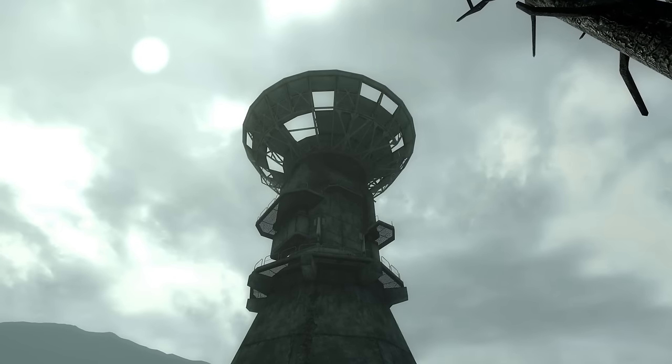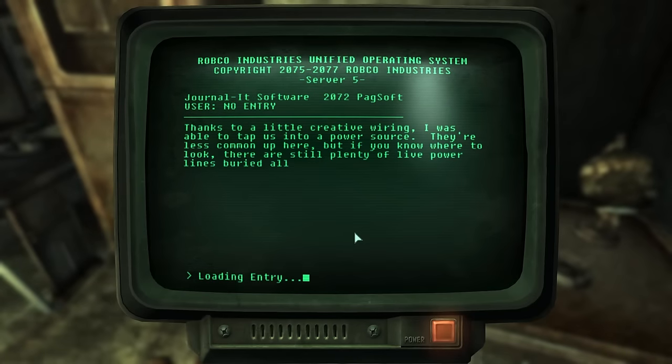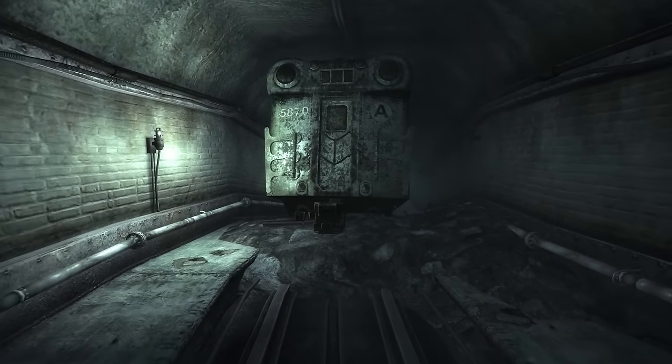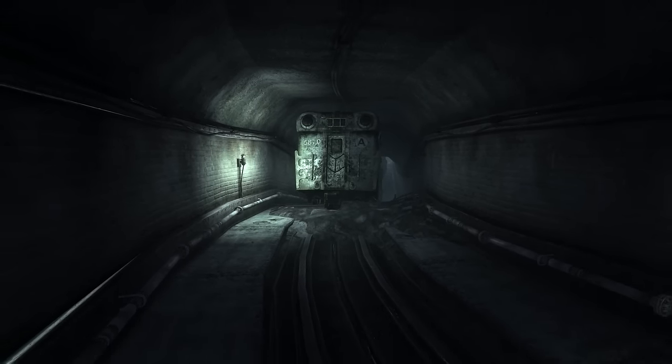Fallout 3 sets a precedent that up until its release was not ever explicitly stated, implied, or really even thought of. A terminal entry from a ghoul scientist in Fallout 3 mentions that she was able to tap into underground power lines that were live. This is not a one-off thing either, as she states that if you know where to look, they are buried all over the wasteland. So there is power to be had from the old power networks, and that power is enough, at least in this case, to power a satellite array. The infamous subways have all sorts of lights and signs still lit up after all this time, showing that this power is coming from somewhere, and is most likely the old network.